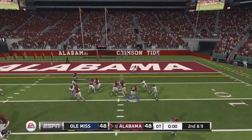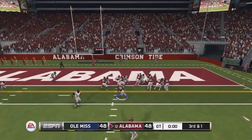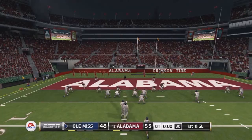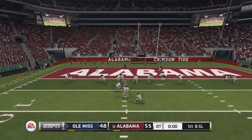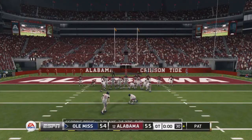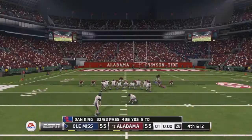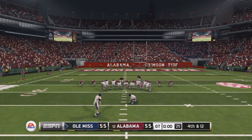In the second overtime, Alabama is on offense first. Morris takes the handoff on second and nine, barreling forward for eight yards making it third and one. On the next play, he runs up the middle and gets into the end zone — a four-yard touchdown run. Ole Miss responds and runs it in easily to tie it up, converting the extra point, sending the game to a third overtime.